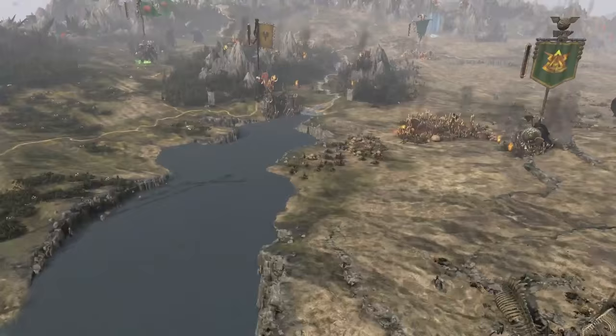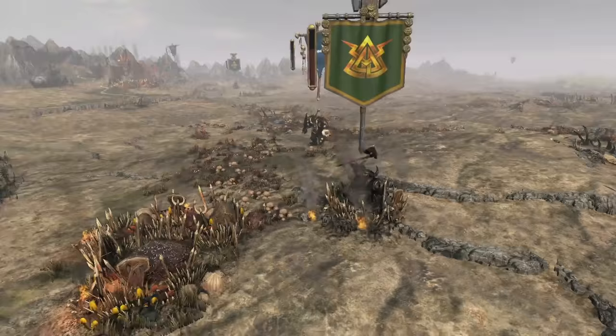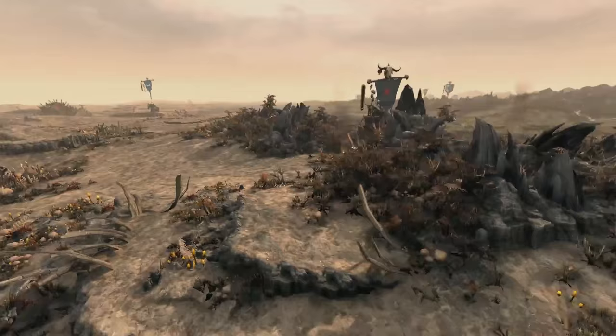To begin our tour of the Old World we have set up some scripted flyby cameras. These won't be in the final game, but they do enable us to show off the campaign map in all its glorious detail. We're now turning south and heading into the Badlands, and you can see in these greenskin settlements that there's just an enormous amount of cultural detail on show.